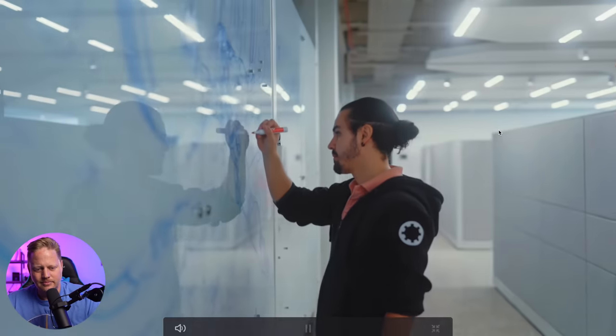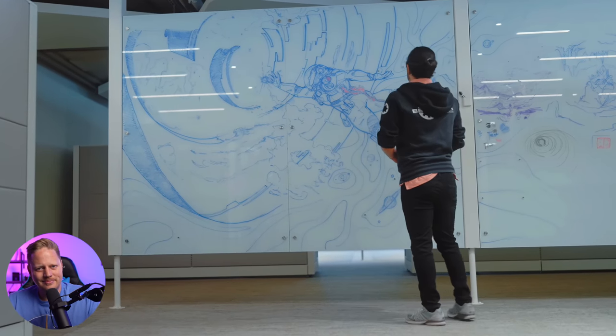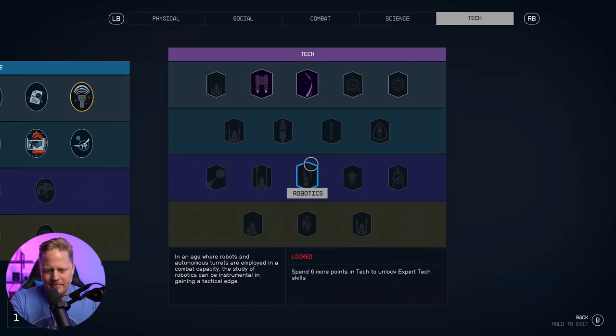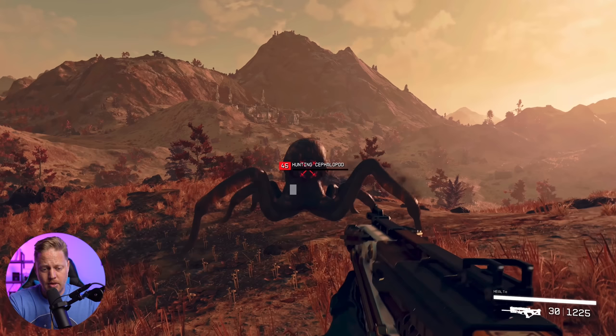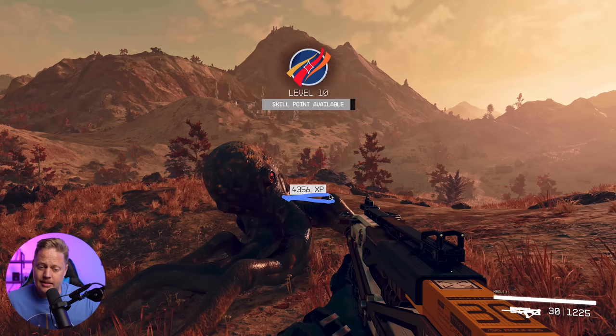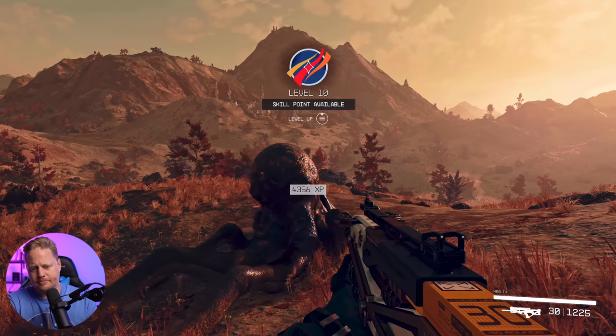Once you've built the perfect character, that's when your journey can really begin. They took what they loved about skills and perks from previous games and put them together to create an all-new skill system. Each time you level up, you get a skill point. You get some experience points — 75 XP here — and it's a huge chunk, possibly from completing a quest plus defeating an enemy.